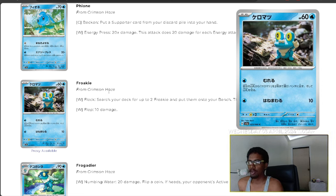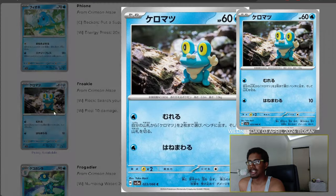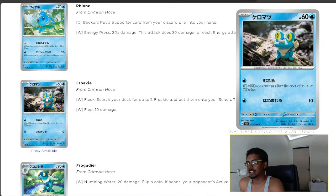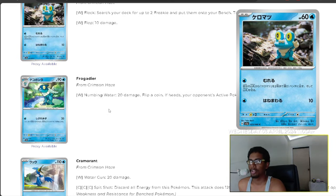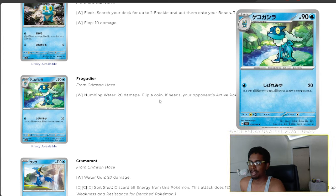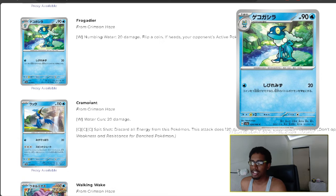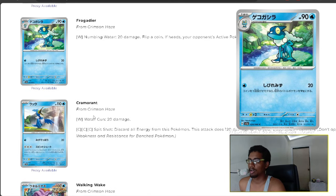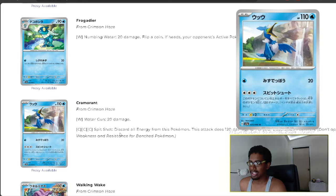We have Froakie — one of the cards I'm hoping to pull because it's a Yukimori card and I'm trying to collect a set of Yukimori art. Froakie has Flock, which lets you search your deck for up to two Froakie and put them on your bench, then shuffle your deck, plus Flop for 10 damage. There must be a reason to have multiple Froakies on the bench. The second Froakie has Numbing Water for 20 damage with a coin flip paralysis. I think there's a Tera Greninja in this set that explains why we'd want so many Froakies.